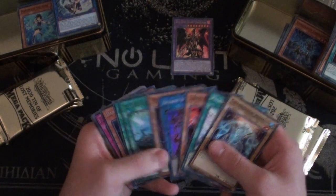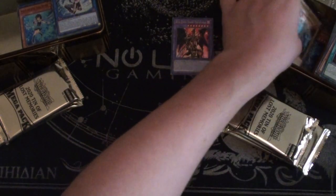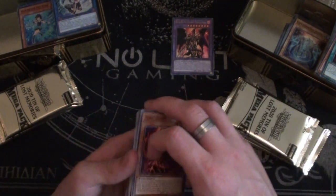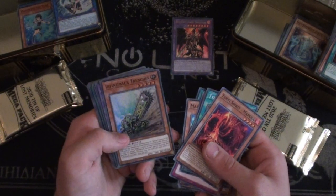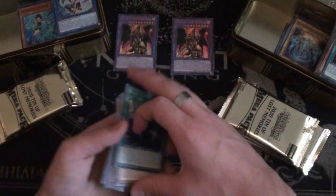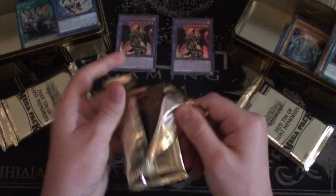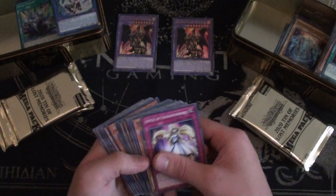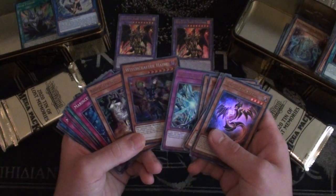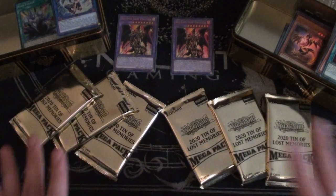Unchained Soul of Anguish, Rogue of Endymion, and Outrage, another Danger! Okopogo, with a Successors Soul — these tins are actually really good. I underestimated them; I think we might need to pick up another case at some point. Witchcrafter's Creation, Infinite Impermanence, Wrecker, Gladiator Beast, and another Red-Eyes Dark Dragoon — this time on my side. That is two Dragoons out of this case. That Neos Fusion looks amazing in that rarity.